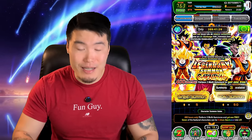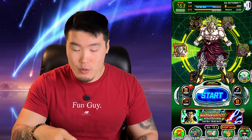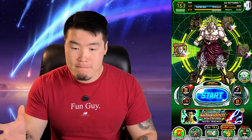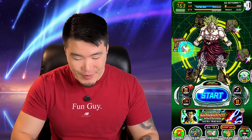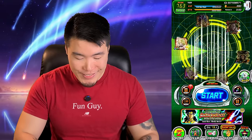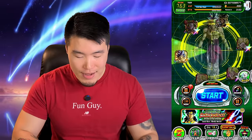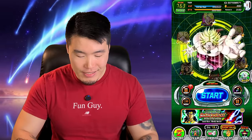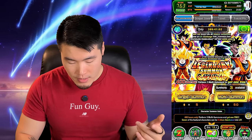For the worldwide celebration we gotta come back and do some summons. I'm going to quickly spin my Broly wheel a few times — seven, just because it's a lucky number. Here we go: one, two, three, four, five, six, and seven. Alright, good to go. Let's summon for Broly first and then we'll do the Saiyan Trio as well.